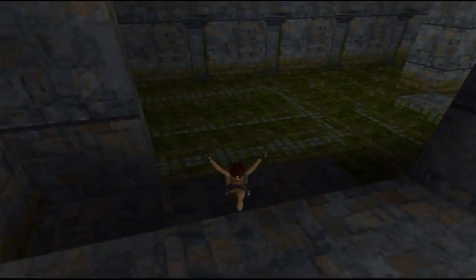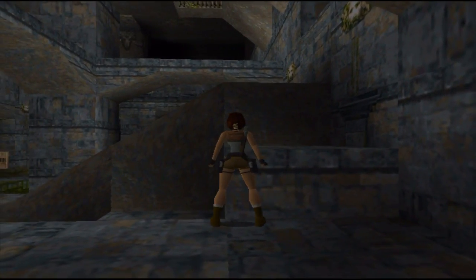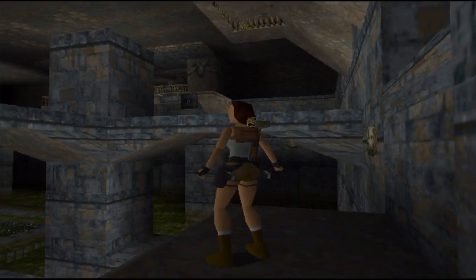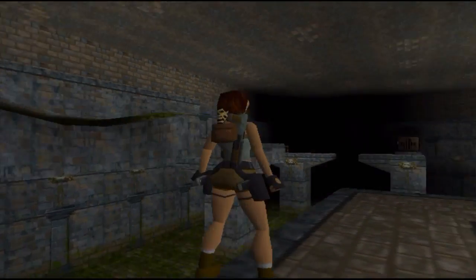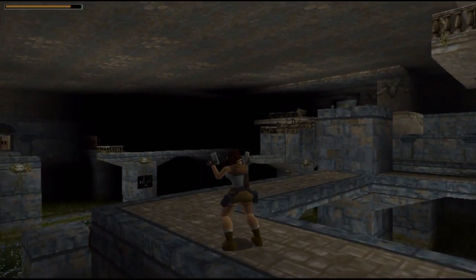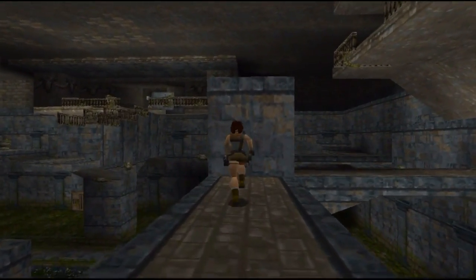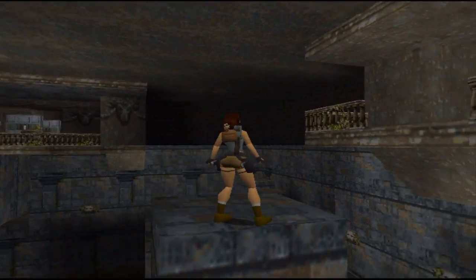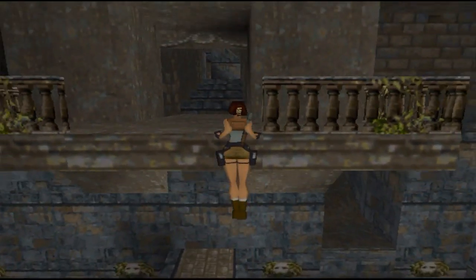Oh no! That's a bummer. Let's try to go back up there again. You can do it, Laura. There's a rat. Looks like we could head up there. Maybe we don't fill this area with water. There's another door with another key. What's that? Cutting it close on that jump there.